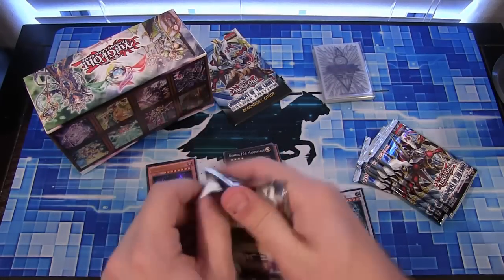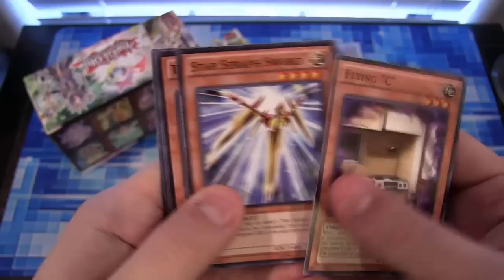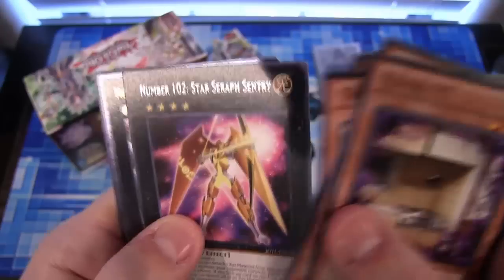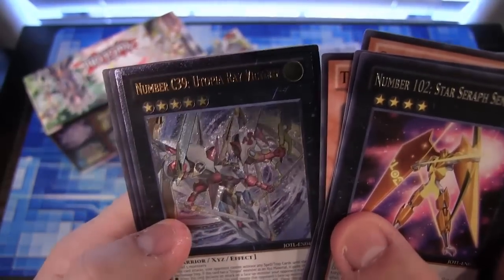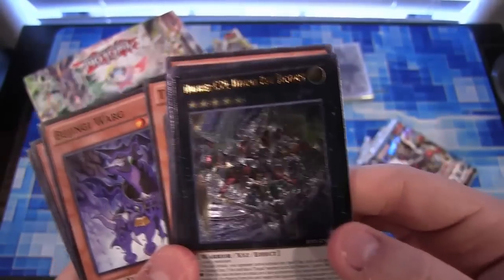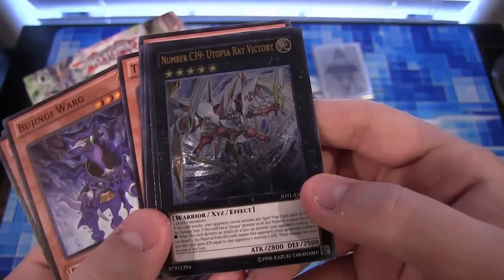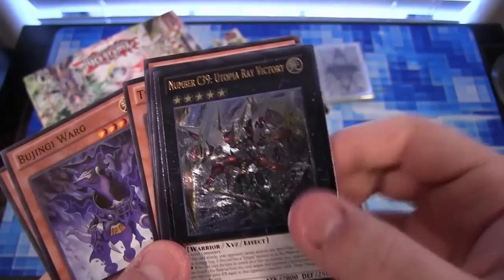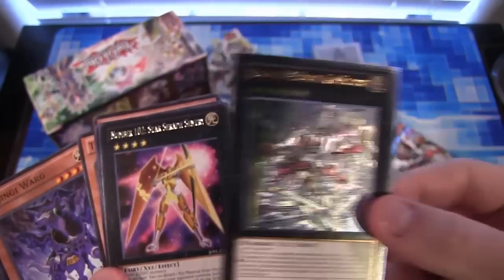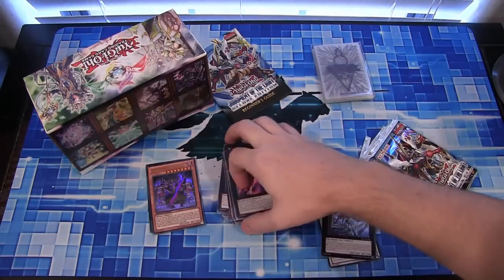Flying C. Then we have a Number 102 Star Seraph Century, and a Number C39 Utopia Ray Victory — Ultimate Rare. That just looks awesome. I love Utopia Victory, probably my favorite of all the forms even though we've had some newer forms lately. Number C39 is an Ultimate too — hopefully you guys can kind of see the artwork. I just think it looks the coolest. It's one of my favorite cards from Zexal, or Zaxori as I prefer to say. And yeah, of course it's Utopia — gotta have those Utopia cards and reprints anyway.